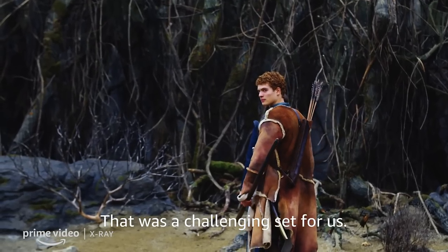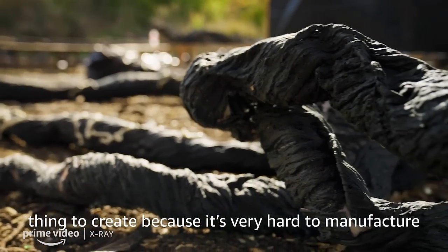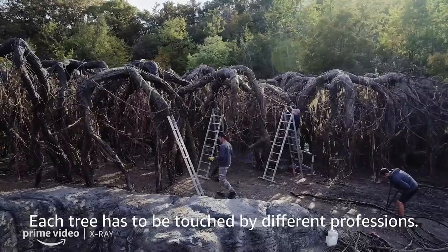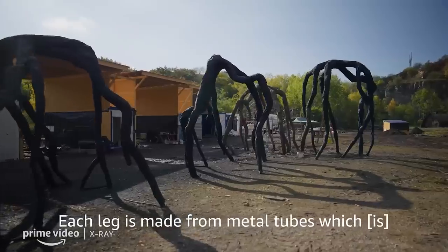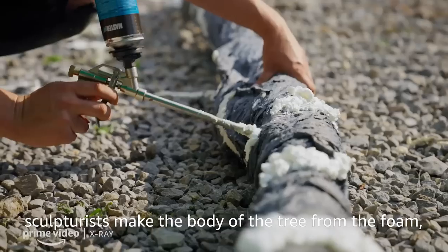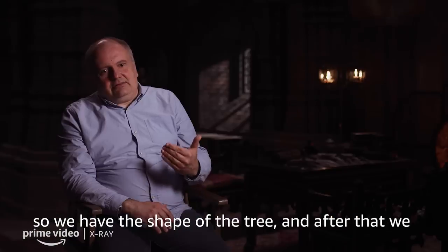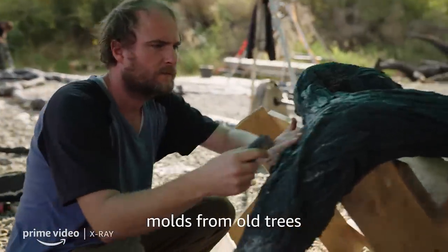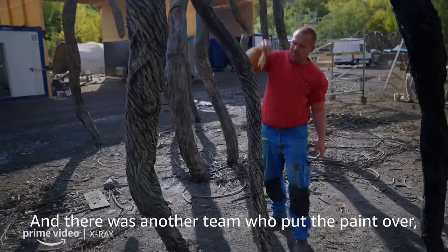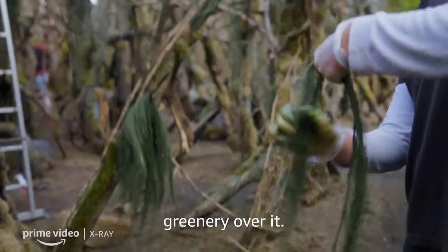That was a challenging set for us, time-wise. And also nature is the trickiest thing to create, because it's very hard to manufacture all the details and the textures. Each tree has to be touched by different professions. Each leg is made from metal tubes which create the structure. After that, sculptors make the body of the tree from foam. So we had a shape of the tree, and then we needed the texture — another team did molds from old trees with mouldable foam that you can bend and play with. And there was another team who put paint over it, and another team who put moss and greenery over it.